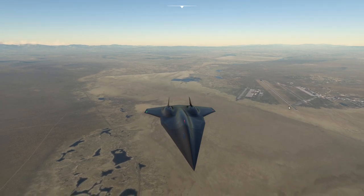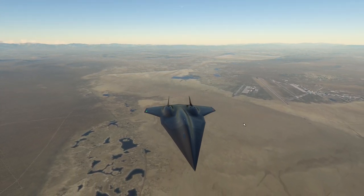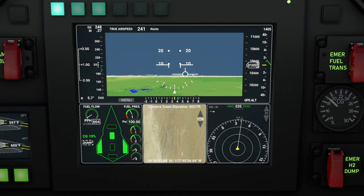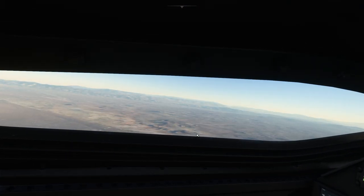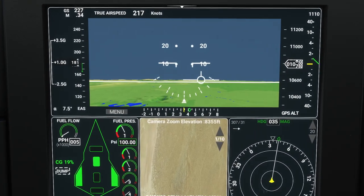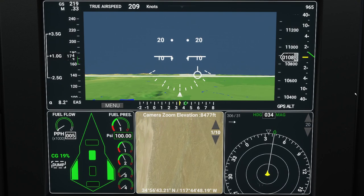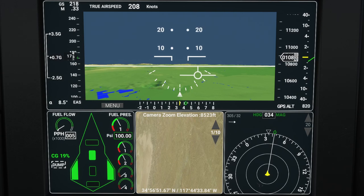There's the main runway at Edwards, so we're going to fly out, turn back in, and come in and land. Looking out the window you don't get to see much; if you press space you can sit up in the seat a bit. Let's zoom back in because our focus is going to be entirely on this screen as we come back in. We're up to 10,000 feet, so we're going to drop back down now.